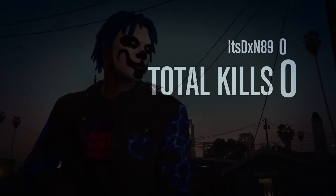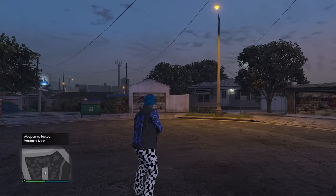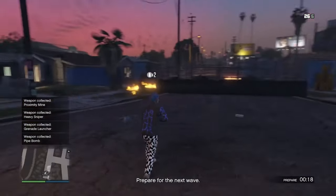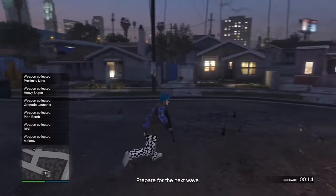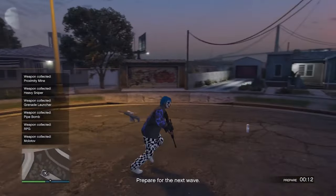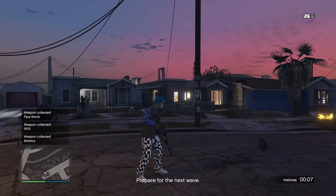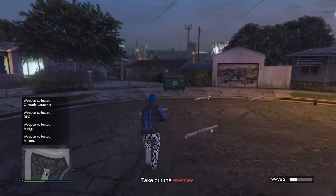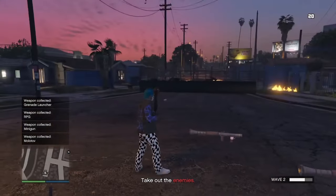Depending on whether killer assist is on or off, you can earn more with it off — up to 70k as well as around 5k RP per run. It's not the best for RP; we do have other RP methods on the channel. Same for the Peter Griffin money making method, where you can go AFK with a friend and make money over 999 rounds. However, for a solo method that's working going into 2024, this is a very good one.